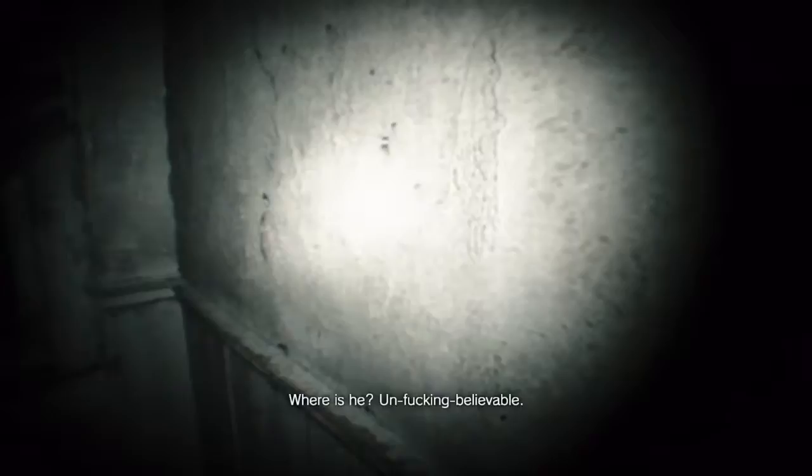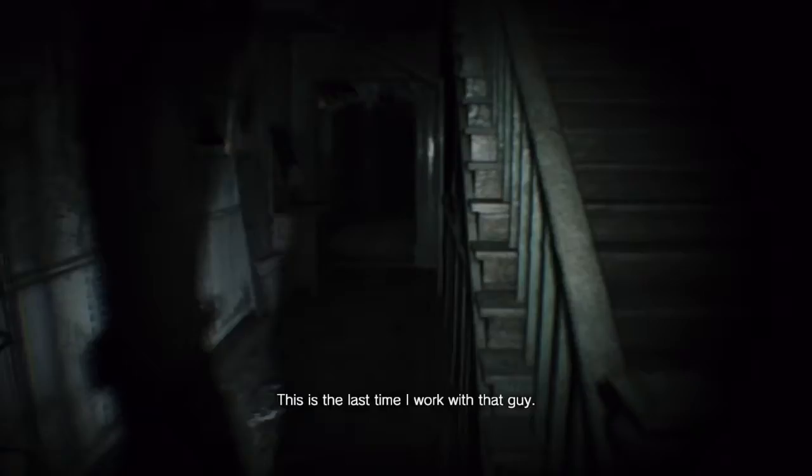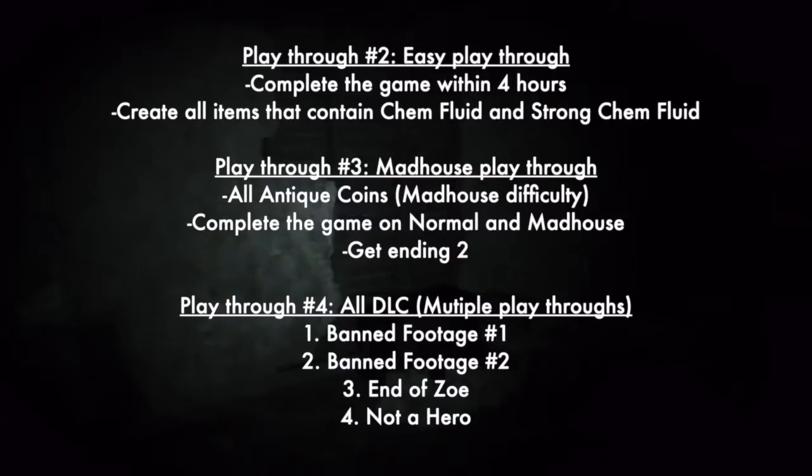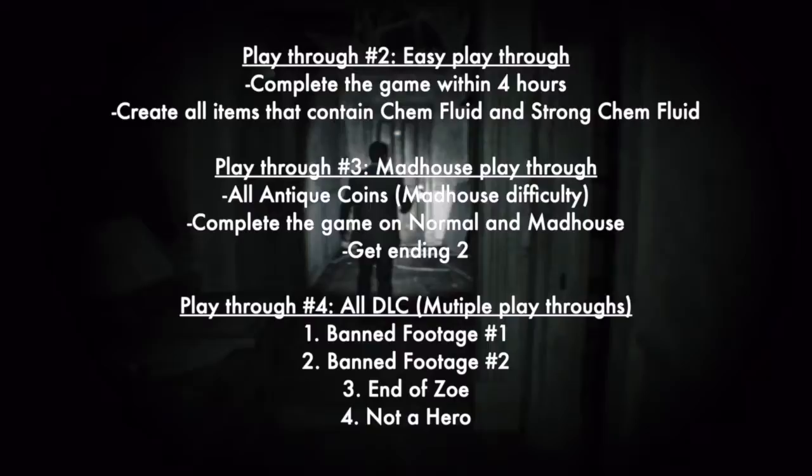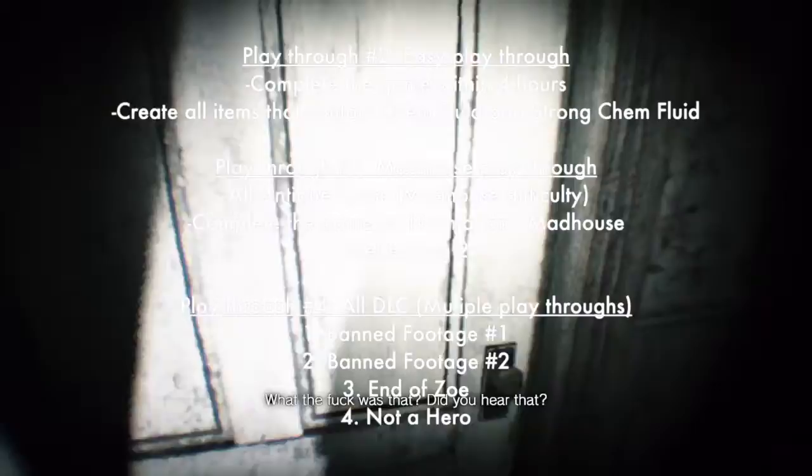Playthrough two is also an easy playthrough where you complete the game within four hours — which isn't terribly hard — and create all items that contain Chem Fluid and Strong Chem Fluid. On my first playthrough I wasn't really combining stuff, so I saved that for this run.